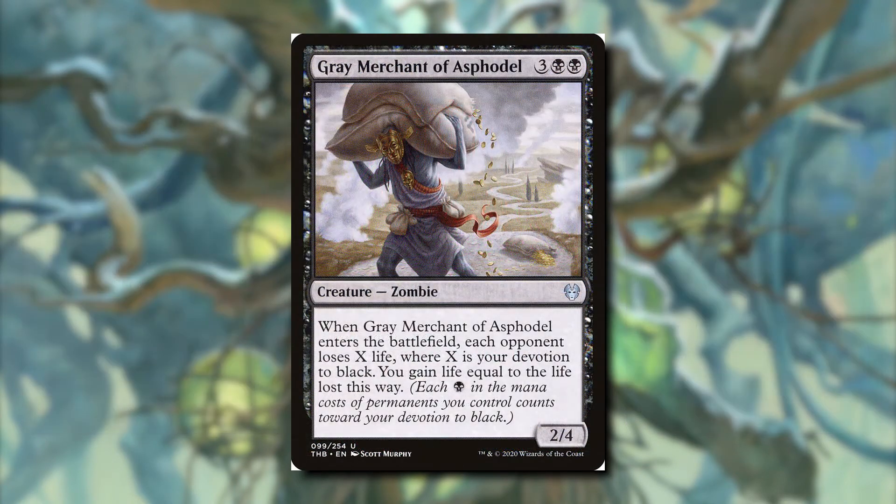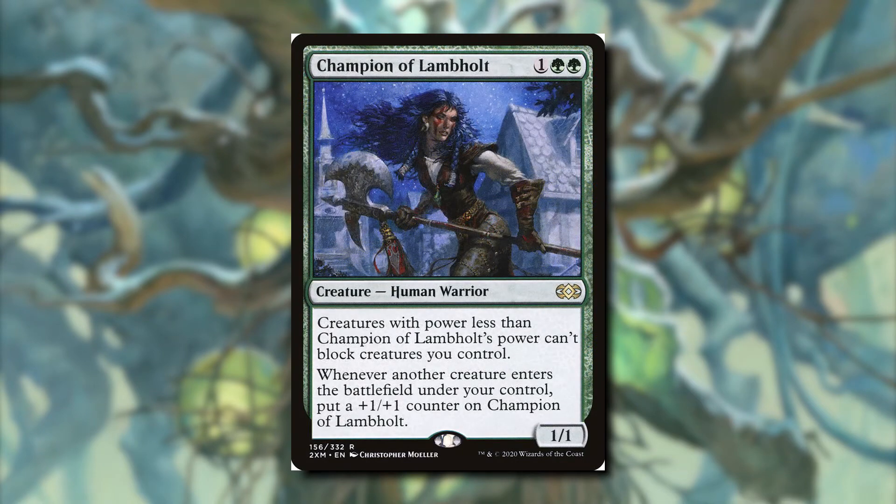Grey Merchant of Asphodel is a great fit since this deck is mostly black. Whenever it enters, each opponent loses X life where X is our devotion to black, and we gain that much life — more ways to help our commander generate counters. Champion of Lambholt means creatures with power less than its power can't block our creatures, and whenever another creature enters under our control it gets a plus one plus one counter. Our commander will load counters onto it, making our whole team effectively unblockable.